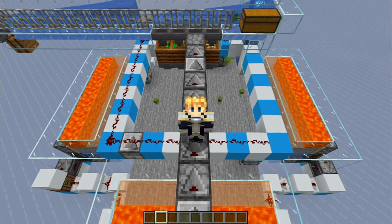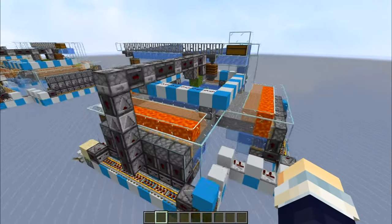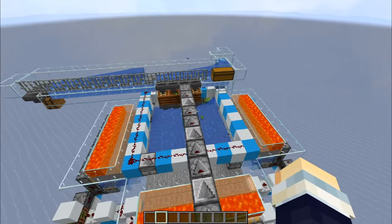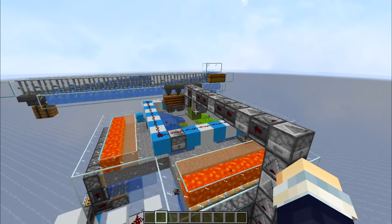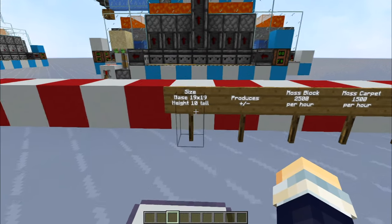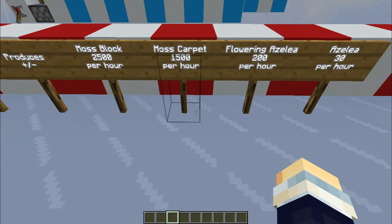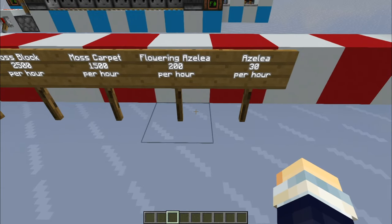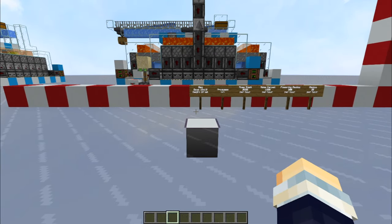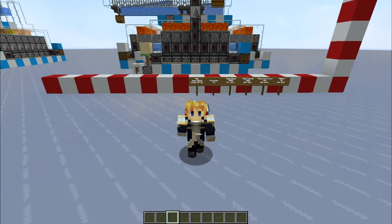Hello everyone, Skyfighter here. Today I'm bringing you the moss farm that Azumavoid built in his latest Hermitcraft episode. I'm going to show you how to build it step by step. The footprint of the farm is 19 by 19 by 10 tall, and it will produce around 2050 moss blocks, 1500 moss carpet, and around 200-something azaleas — though the latter is kind of random.